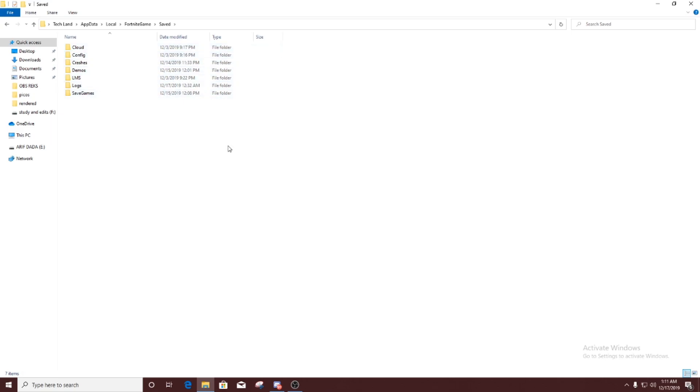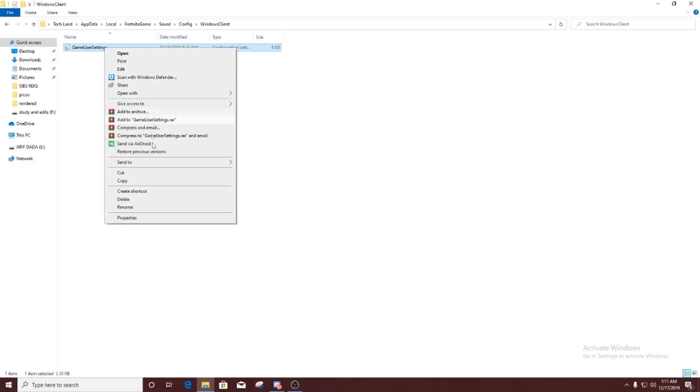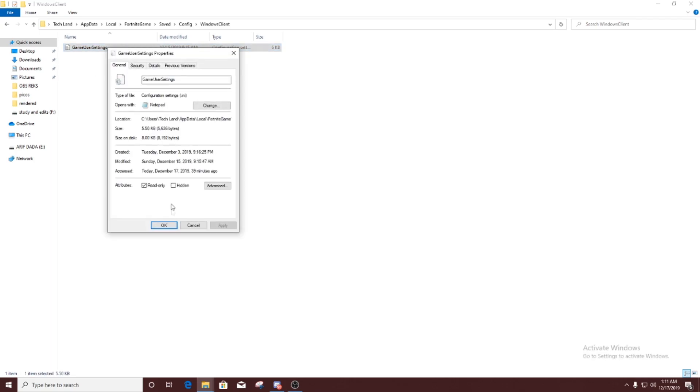Navigate all the way to the FortniteGame folder, then Save, Config, WindowsClient, and open GameUserSettings. Before opening the file, right-click it, go to Properties, and you'll see that Read-Only is checked.